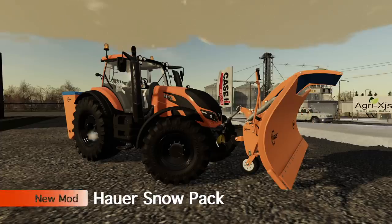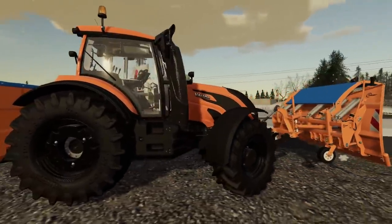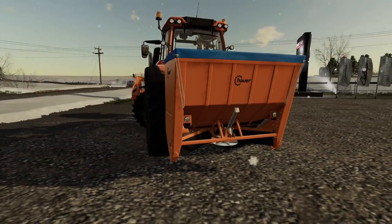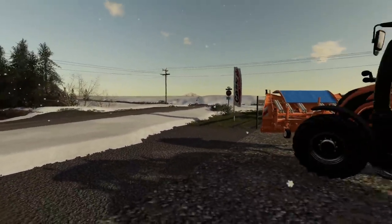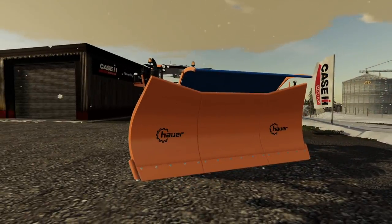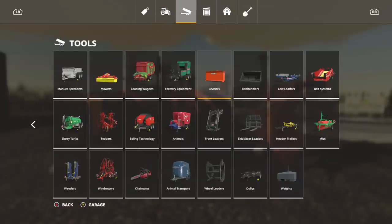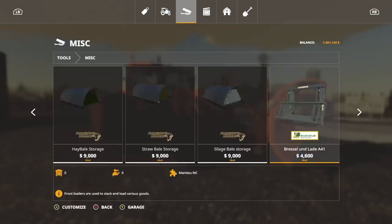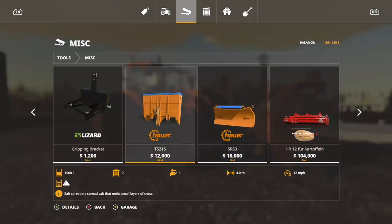First up today we have the Hauer Snowpack — these are snow removal tools from Hauer. Spread salt to remove small layers of snow; salt does not work on deep snow, and make sure you use the plow to remove any amount of snow. The salt spreader is the only thing the rear attachment does. Then we have the Hauer snowplow with adjustable blade — the animation on this is absolutely amazing. You'll find both in the store under Tools > Miscellaneous: the TS215 and the SRS3. These are mods by Giant Software and Realism is Modding together, and there's no customization on either one.